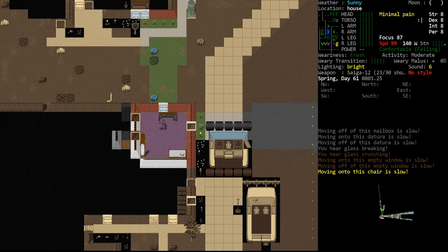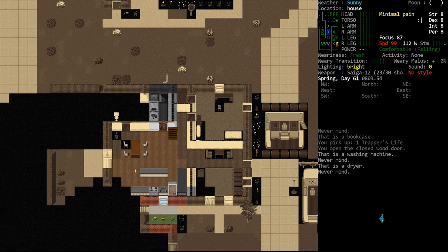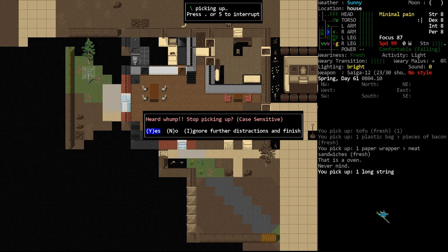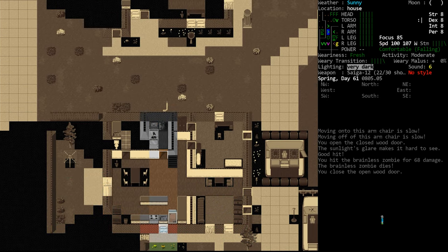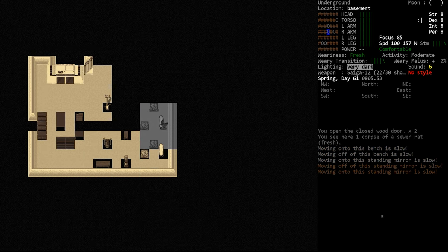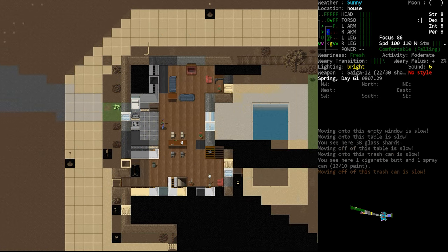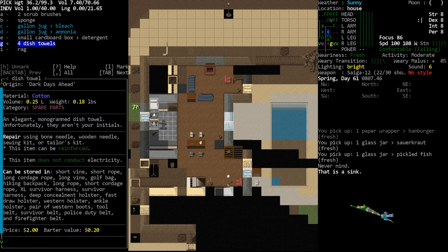Let's touch on the value of crafting. In Cataclysm, you'll spend a lot of time gathering supplies by looting buildings and zombie corpses. Most people are dead, so naturally all their stuff is just laying around for the taking. That said, there will be times when you can't find that one elusive item, or when it's just easier to craft something yourself — like boiling water from ponds rather than hunting for soda and juice.